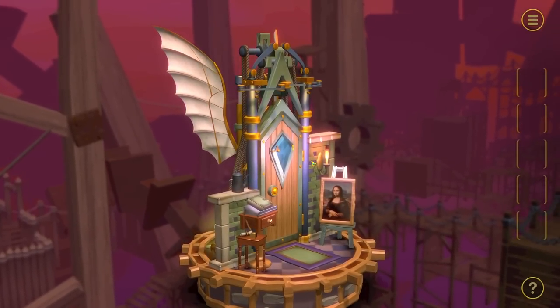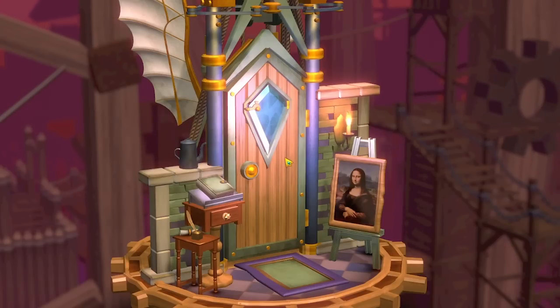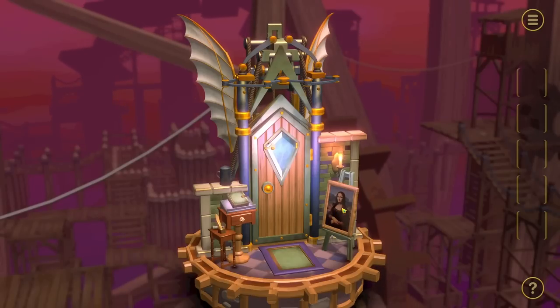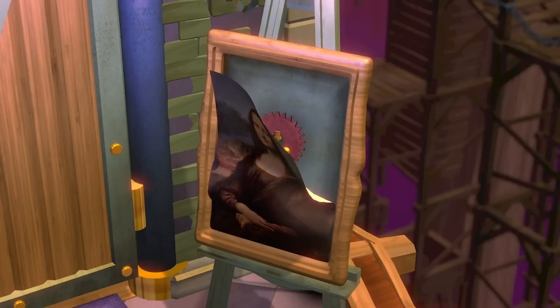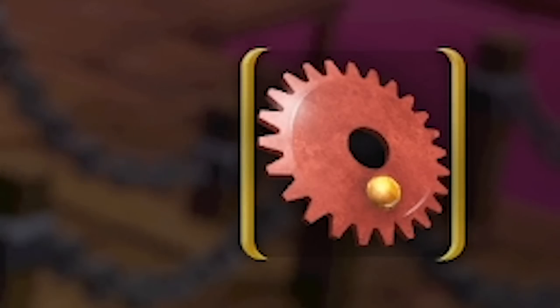Let's have a go at The Passage. Here is our first door that we need to get into. Basically, the game is we've got to try and unlock this door. This door has got wings - maybe it's sponsored by Red Bull. At the front down here, the first thing I'm noticing is the Mona Lisa. And it's a fake - we can peel that off. Let's see what's behind there. There's a gear, so we've now got a gear in our inventory. Very handy.